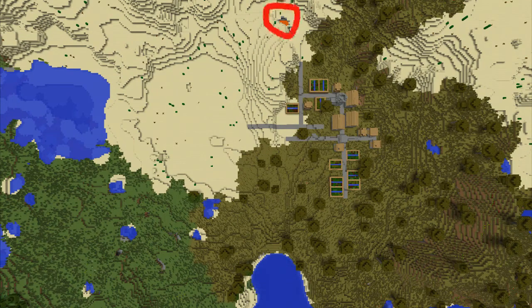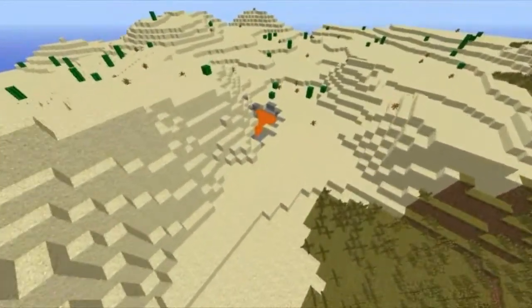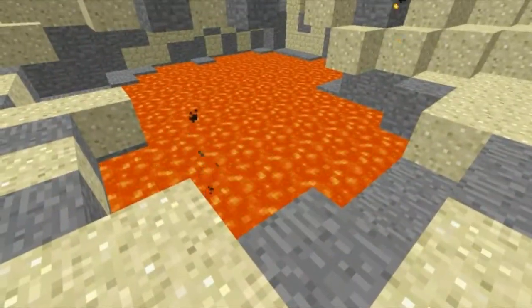The last place is the lava pit. Right next to the village, if you turn around, you'll be able to see a lava pit. There are tons of lava pits in this desert here — just go running off and you will find like five.